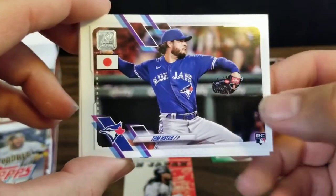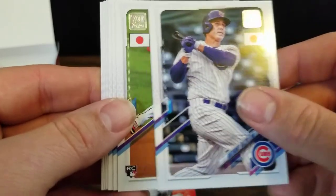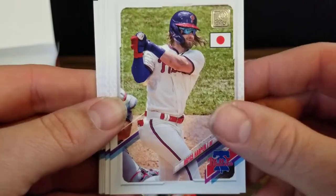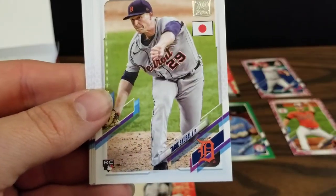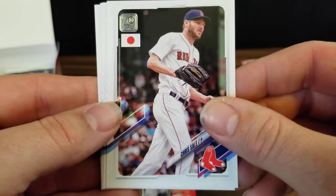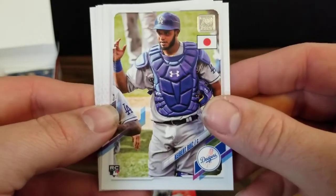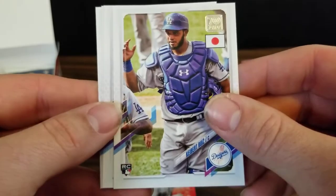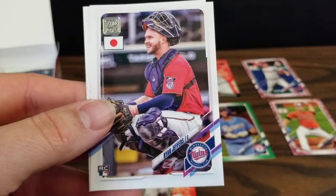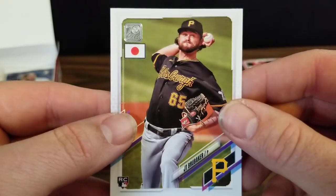Start this next pack with a Tom Hatch rookie card, Anthony Rizzo, Luis Garcia for the Nationals rookie card, a Bryce Harper, Tarik Skubal rookie, Chris Sale — who seems to be recovering rather quickly from his rib fracture, hopefully back on the mound soon — a Keibert Ruiz rookie card, now a catcher for the Nationals, a Shogo Akiyama, a Ryan Jeffers rookie card, and a JT Brubaker rookie card for the Pirates.